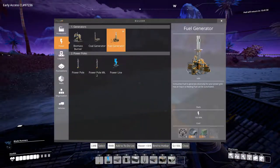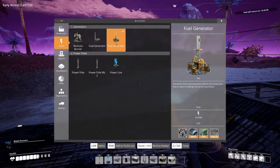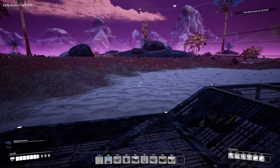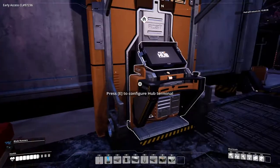Let's take a look at this thing - this baby is kind of the same as three coal generators, so I need a lot of them. They need heavy frames, motors, and some chips. Chips aren't the best problem - I kind of want to make three or four of these things for now.